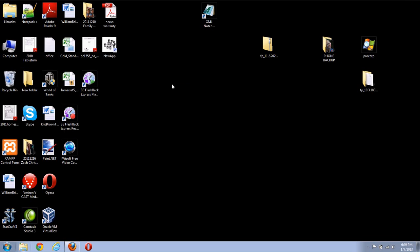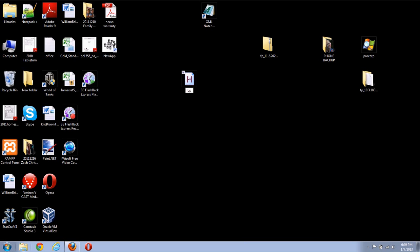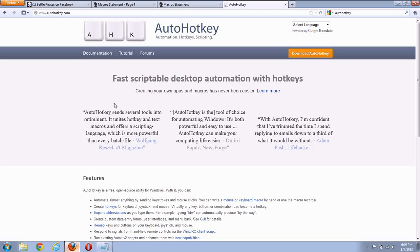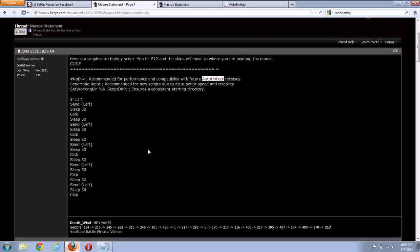What you do is right-click on your desktop, go to New, go to AutoHotKey script, and you give it a name. In that same forum post, I actually gave you the actual script that you need. You can find it pretty easily by searching for AutoHotKey in the forums.